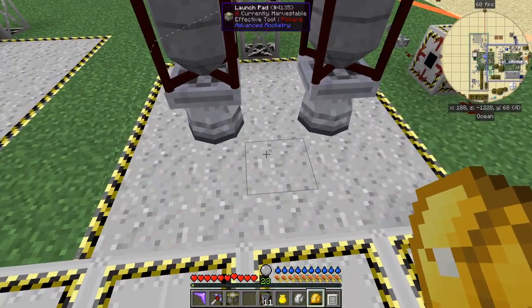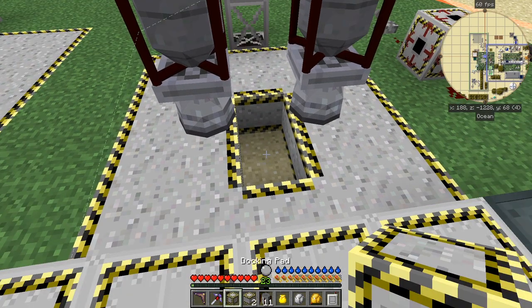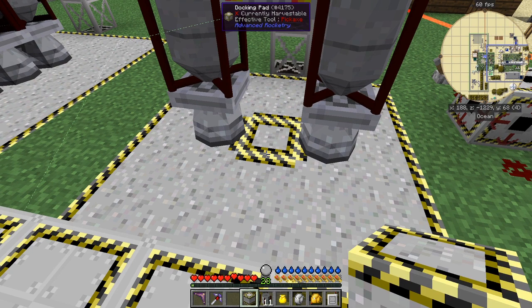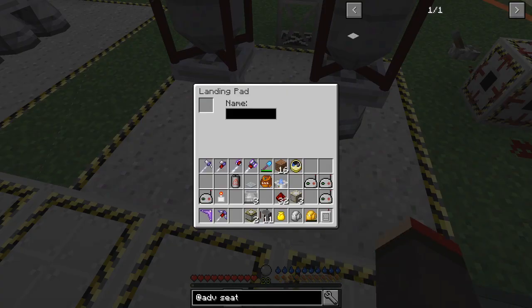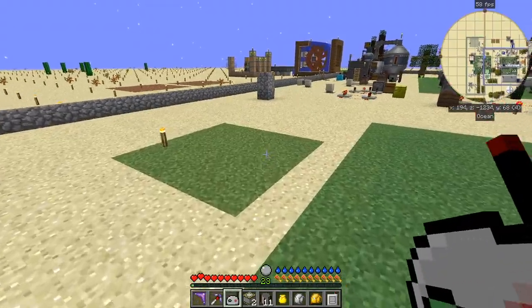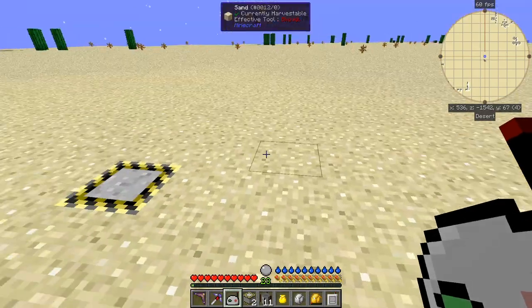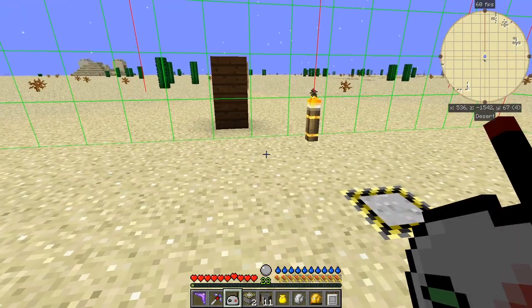We're going to send this one off to the same dimension we're in — Earth. I should show you why I'm breaking these blocks: if I take this block out and can't reach the one here, so I take away this one too, then I can actually right-click the side of it and access it. Now we're going to get another linker and send this rocket further afield — to another location I've got set up.